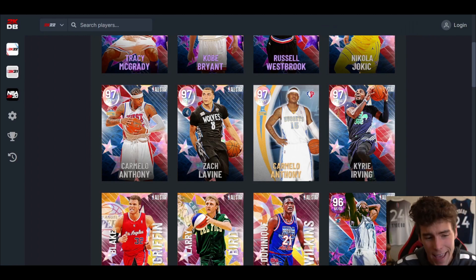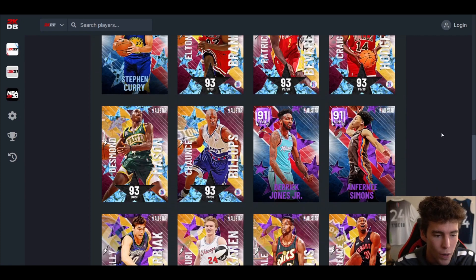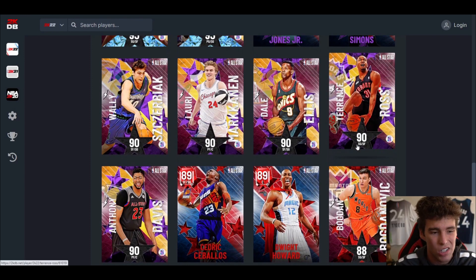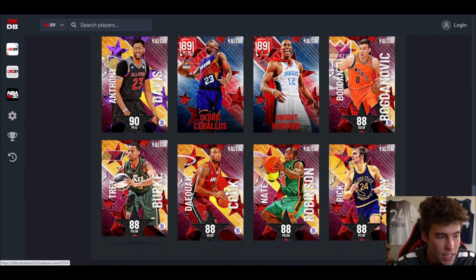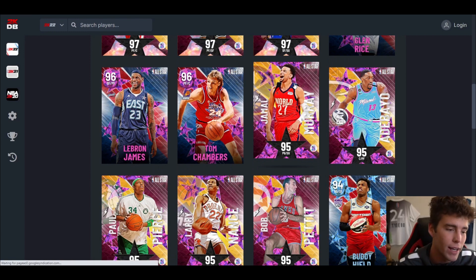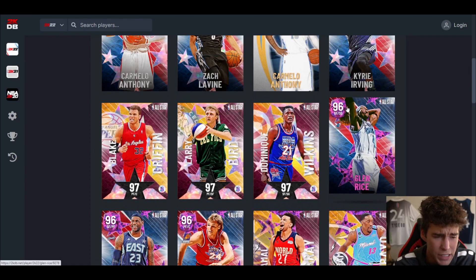It's your boy Ty back here with another video. Today we're going over each and every one of the new free All-Star cards that came out in NBA 2K22 MyTeam. In the agenda section there's going to be a section with these EVOs — you've got to EVO each one, work your way up. That's how it's going to work for Larry Bird, Blake Griffin, and Dominique.